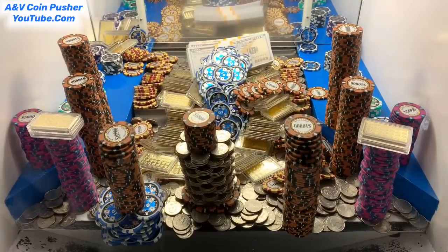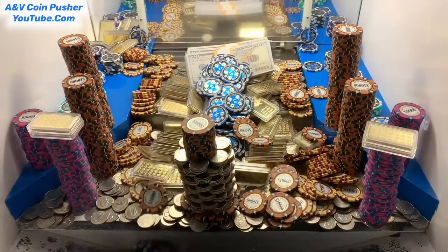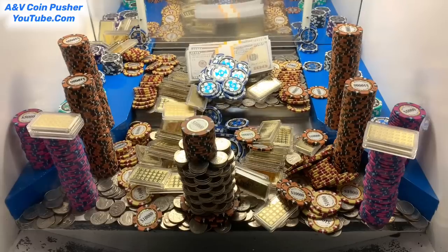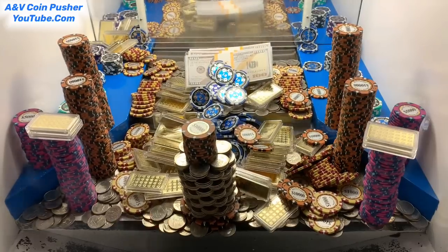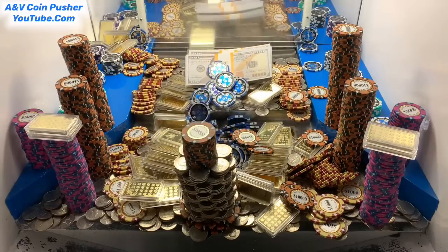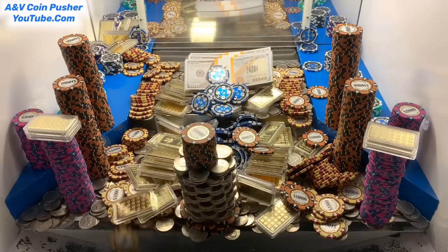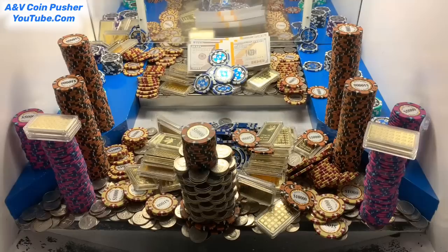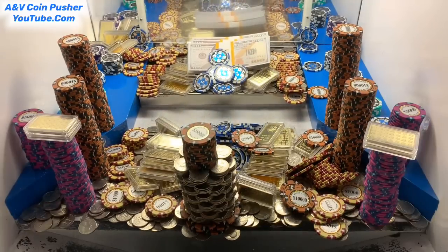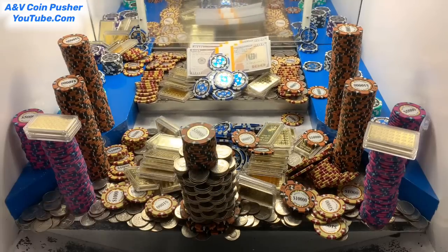Holy moly, look at that — it's raining $10,000 chips. There's a gold bar right there on the edge. That might get that tower of quarters right there. We got a whole bunch of gold — another one-ounce gold bar. Let me go grab the quarters real quick and I'll be right back.